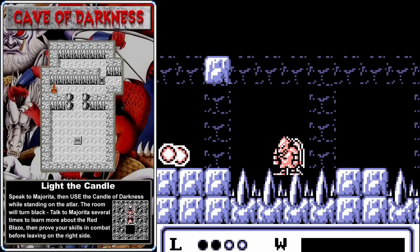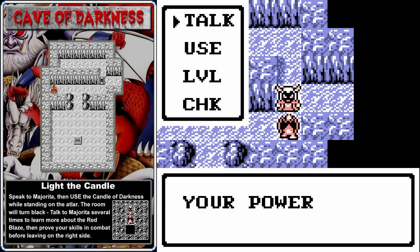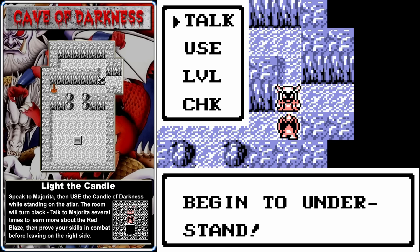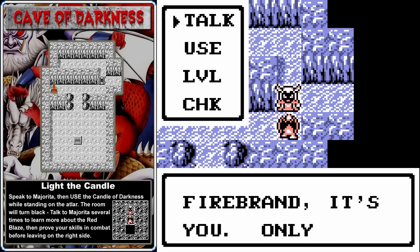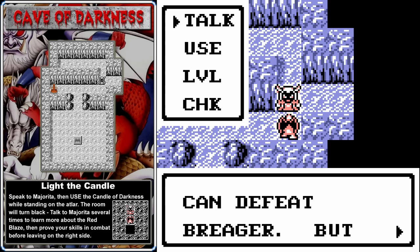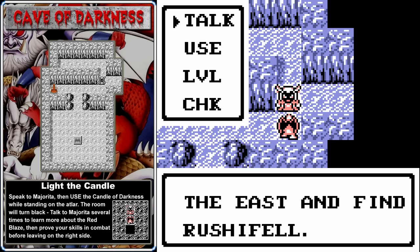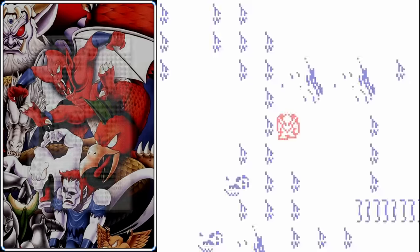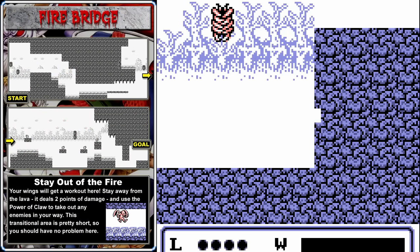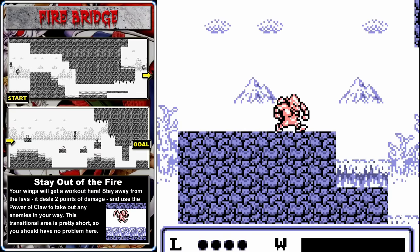Firebrand is the last gargoyle from that bloodline, so he is the Red Blaze and the one who can save the ghoul realm. Enemies suddenly want to kill us for knowing this — get behind them, hit them with the Power of Claw, and they go down quickly. Marjorita confirms Firebrand is the Red Blaze but says we're still too weak to defeat Breager. She suggests we need the help of someone named Ruchifel — who, in the Japanese version, is Satan himself. So we'll need help from the Prince of Darkness to defeat the bad guys.